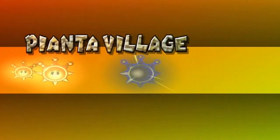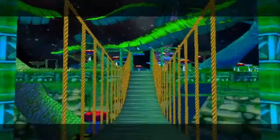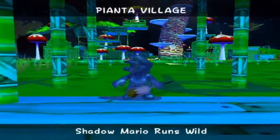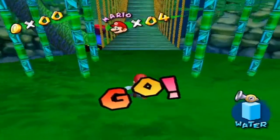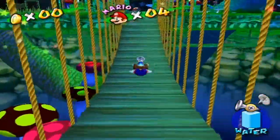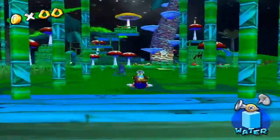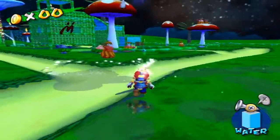Episode seven of Pinna Village: Shadow Mario Runs Wild. This level is actually a strange one, because after this something very odd is going to happen. This is actually the last Shadow Mario level in the whole game. It can be either the hardest or the easiest, depending on how stupid you are — and you know me and my lack of intelligence, so you might be in some trouble.